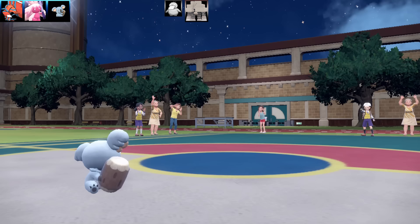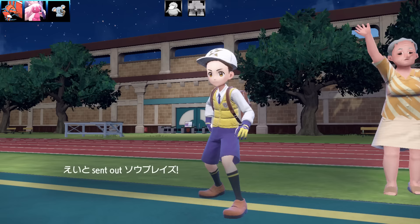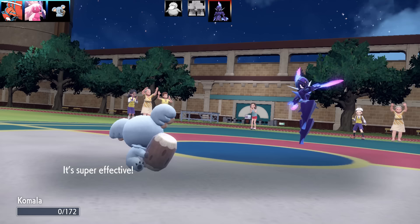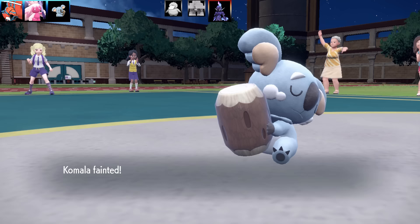Out comes Gigalith, and I'm going to go for the Wood Hammer — and that is the end of the massive, salt-shaking Minecraft Pokémon. That's two Pokémon down. Now next Pokémon is going to be Ceruledge. There's not much I can do here — it's going to go for a Close Combat, and that is the end of my Komala.